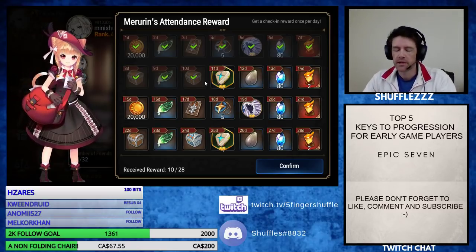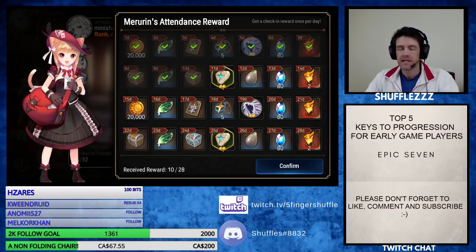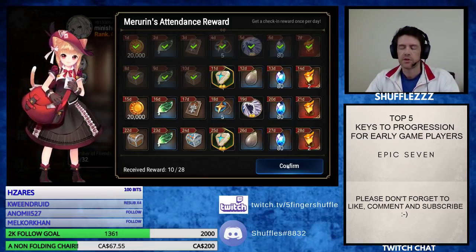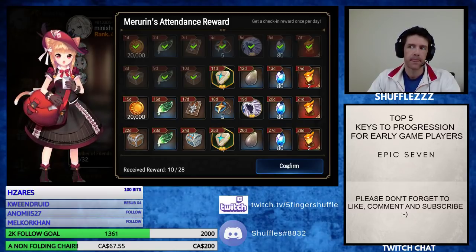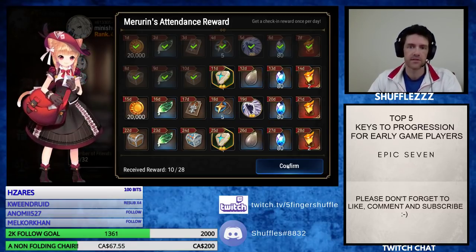I was going to show you this on my main account. I have two accounts. This one you can see now is actually my baby account. My main account today is day 20. I started this account 10 days after my main, which means this is day 10 on my baby account. I figured showing it to you on this account would be better just because it's a free-to-play account.